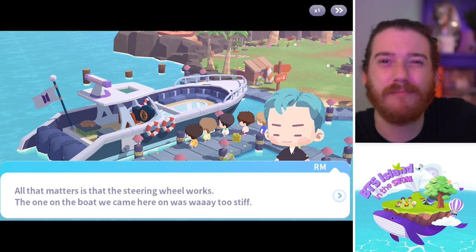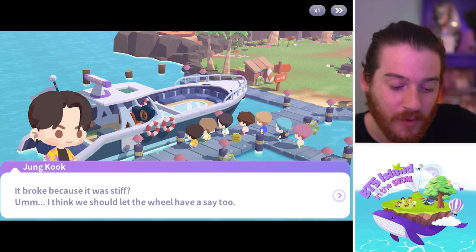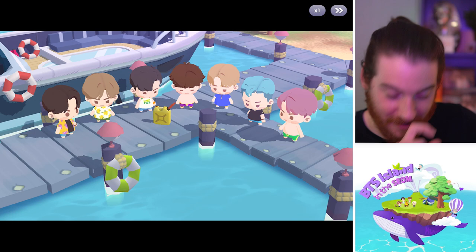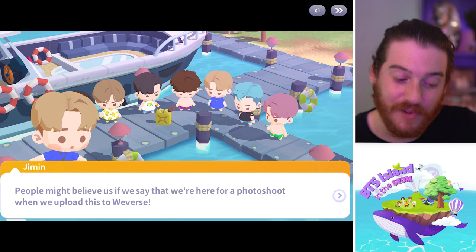'Let's try the wheel — make sure it's good. Make sure Namjoon can't break it immediately before we load everything up.' 'All that matters is the steering wheel works.' 'The one on the boat we came here on was way too stiff — that's why I broke it. It broke because it was stiff.' 'I think we should let the wheel have a say too.' 'Why don't we take a picture in front of the yacht?' 'That's not even everybody in the picture — how did that even happen?' 'People want on the side of the dock — photoshop them in.' 'People might believe us if we say we're here for a photo shoot when we upload.' 'You're lying though.'